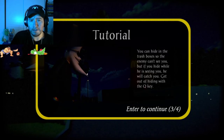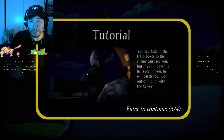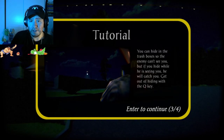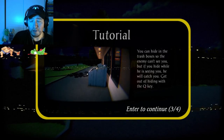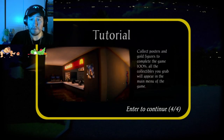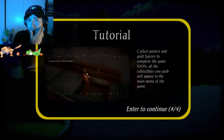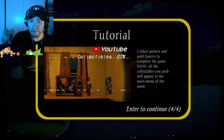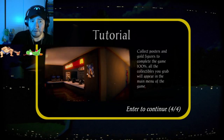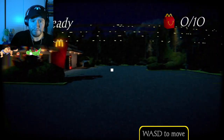You can hide in the trash boxes so your enemy can't see you. But if you hide while he is seeing you, he will catch you. Get out of hiding with Q. So if he finds you hiding — if he sees where you go, obviously he's going to get you. Collect posters — so the collectibles are posters and gold figures. To complete 100%, all the collectibles you grab will appear in the main menu of the game. Do they reset every time? Interesting.